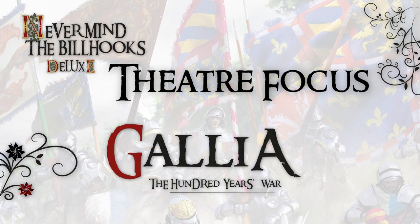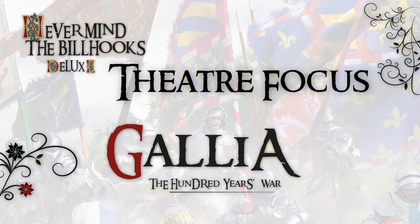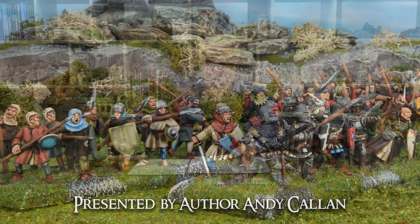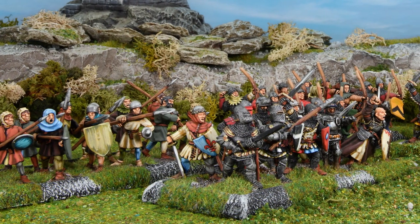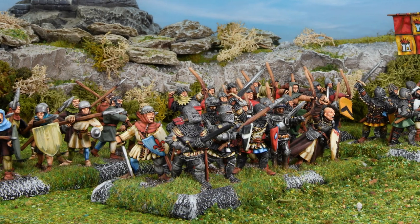Gallia covers the Hundred Years' War. All of the chapters in Bill Hawkes have a sort of cod Latin name to them, because I started calling it very early on Billux — so it would be Billux, Gallia; Billux, Helvetia, etc. So Gallia is the Hundred Years' War.